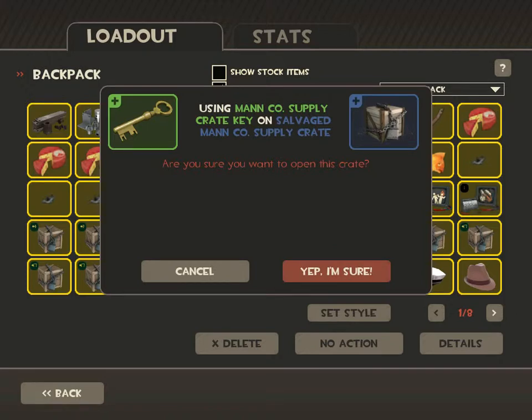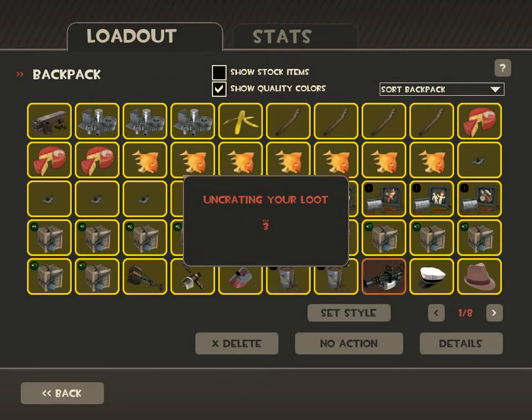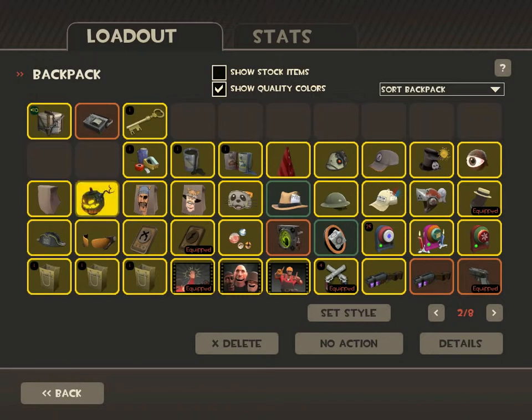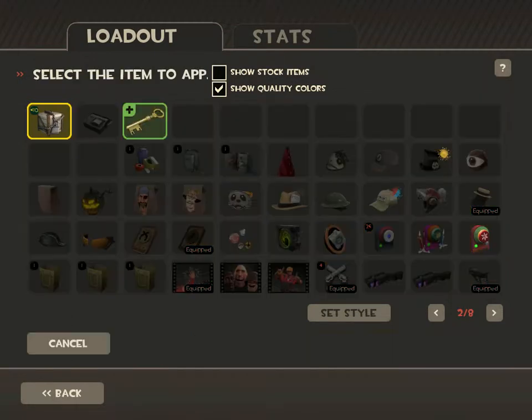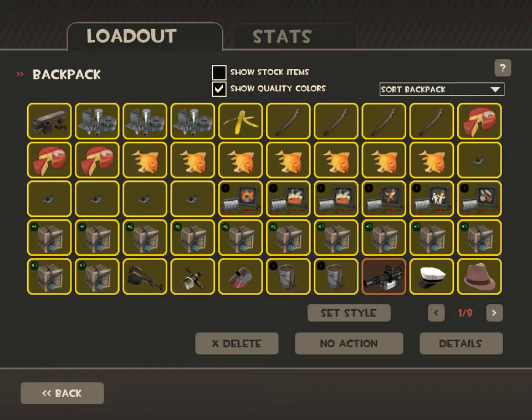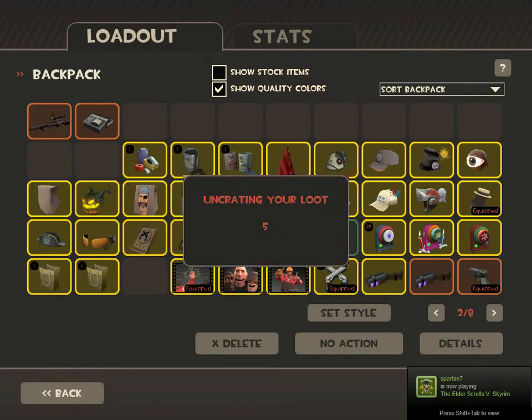Salvaged crate number 40 — this is the one you've been waiting nearly 10 episodes for. So here it is. Strange Sapper. And... Strange Machina. That's a good ass weapon right there. Yes, I want to use this.